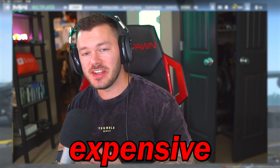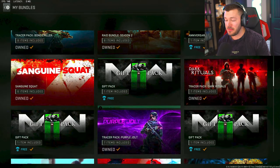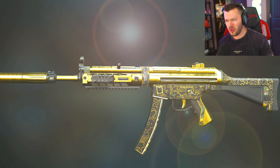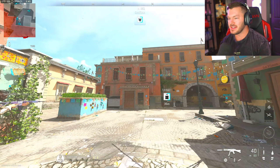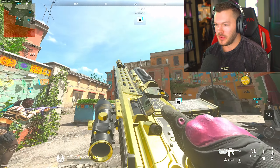Welcome everyone to cheap versus expensive metal loadouts. As you can see, I've bought my fair share of bundles on this game — plenty cheap and plenty expensive — so it's time to see: do they just look really cool, or do they actually have good attachments? For our first bundle, we're taking a look at the Captain Price bundle, which comes with a 2019 MP5 and this M13. This M13 I'm not really looking forward to using.